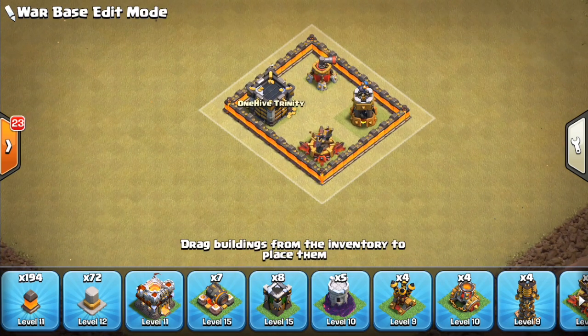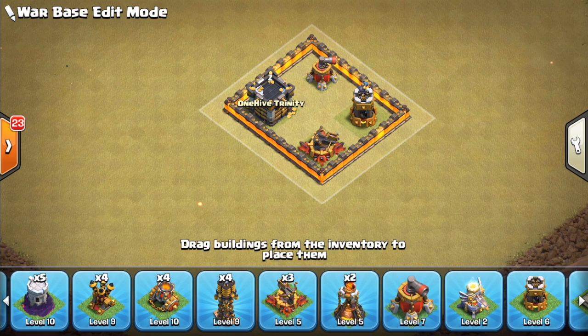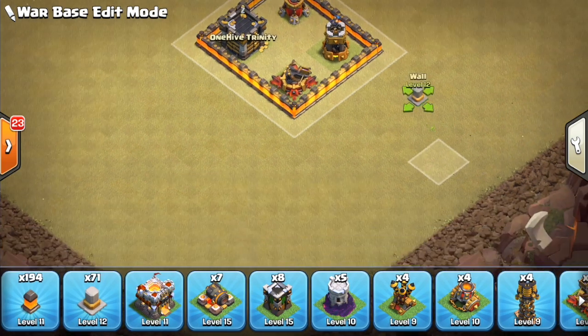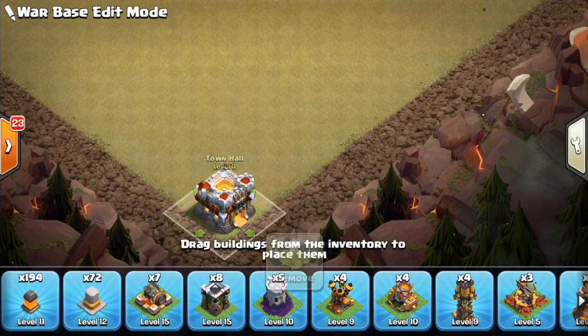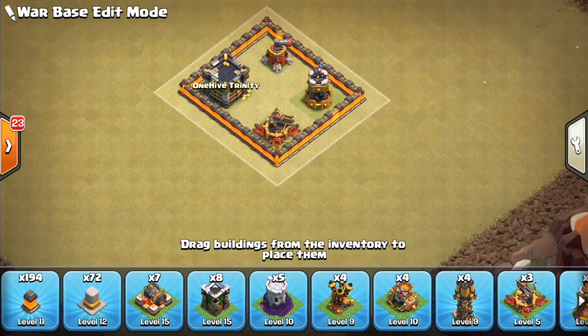Excuse my lower level walls — that's the only thing that's not maxed out on this account. Next thing to think about: Eagle, Inferno Towers, and where the Town Hall is going to be. Let's just put the Town Hall for simplicity at the bottom here. That's for the Wall Wrecker Battle Blimp — want to understand how it's going to path right away.